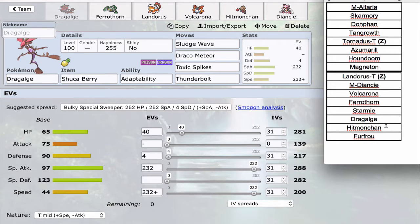Next up is Hitmonchan, which gives me a secondary spinner so Starmie isn't forced to spin every single game. Hitmonchan gives me a Fighting type, some priority, and a nice defensively solid Pokémon with Assault Vest if I want. It has good coverage and isn't much else to say about it. Furfru was drafted with two points left over just because it seemed cool — Cotton Guard, Fur Coat, pretty fat — but I didn't actually bring it to any match.